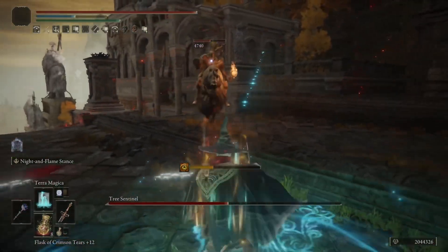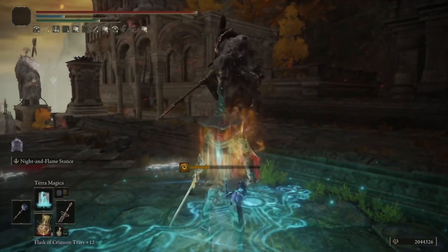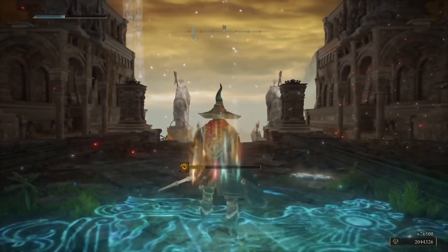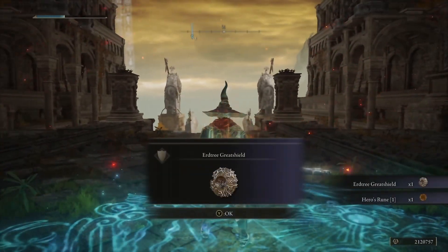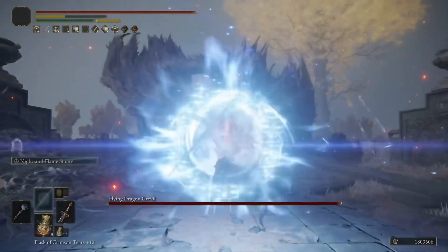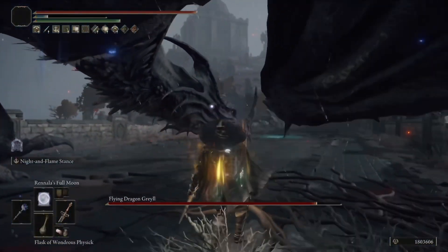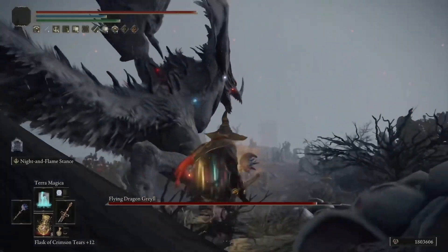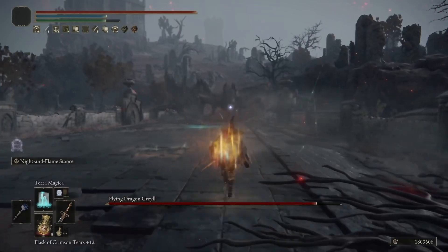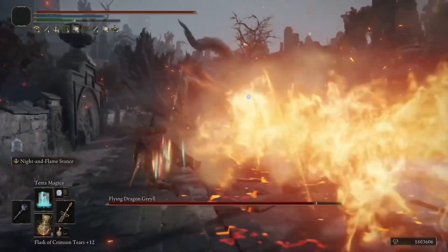I really like the Sword of Night and Flame. At launch it was obviously S-tier, and then after a big nerf it really dropped to C or D status. Now, since you can aim the beam and the damage has been increased, it is back up in the A and maybe even S-tier if you factor in fun, because this weapon is an absolute blast to use.